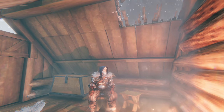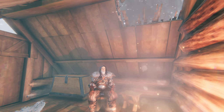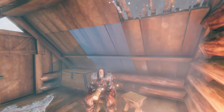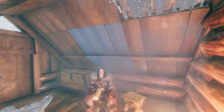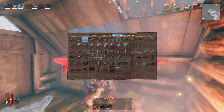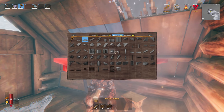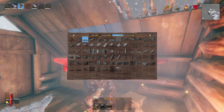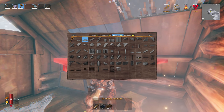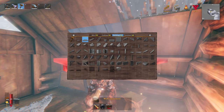Welcome back to the Valheim Hearth and Home update. I wanted to talk about tar - how to acquire it, where it's found, and everything that comes with it. You're going to need it to build the new Darkwood structure set, like the roofs, new pillars, doors, and some new furniture. The idea is that tar seals the wood against weather, making it more weatherproof and harder.